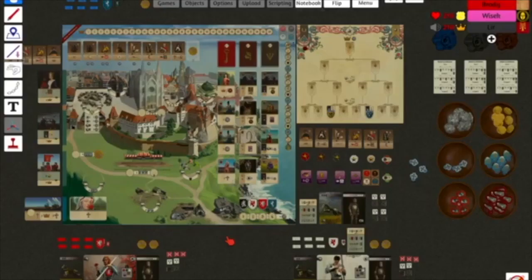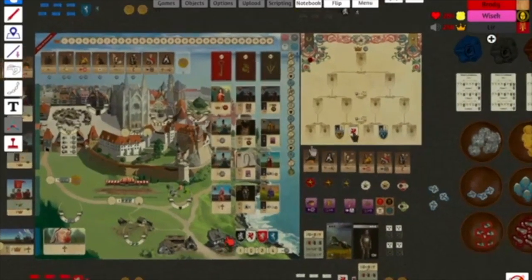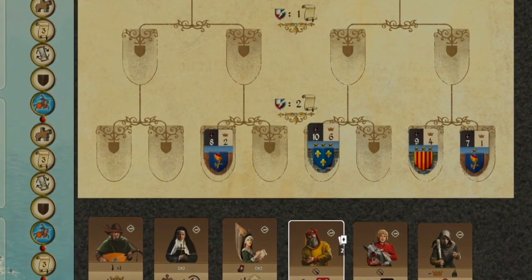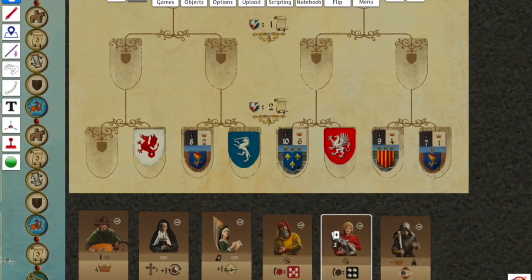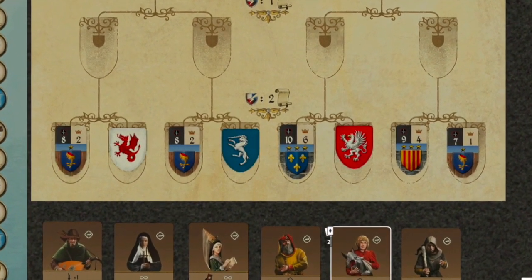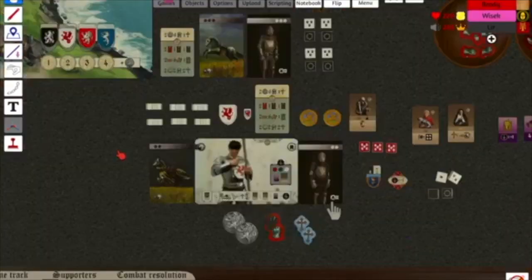In the tournament, you will sign up by placing your shield on an empty space. If you win, you will move up and face off against the winner of the connecting matchup, so you can only sign up for the tournament once. Before the tournament starts, all empty spaces will be filled in with a lower-skilled knight. When playing on the duel side, you can place a shield in any city, preparing specifically for that matchup.